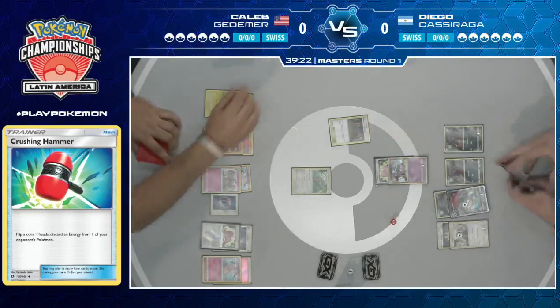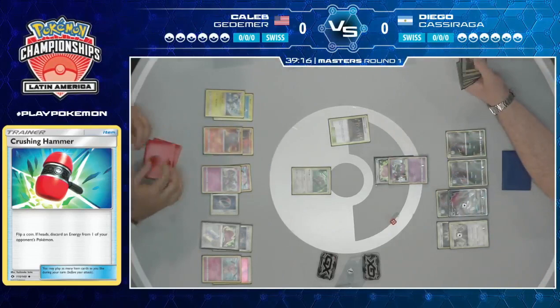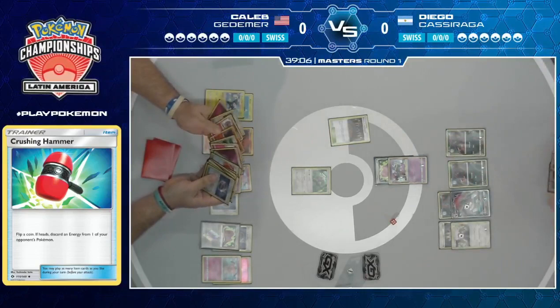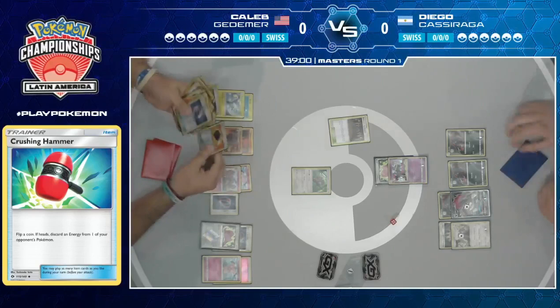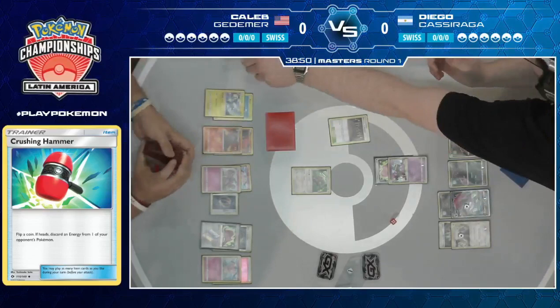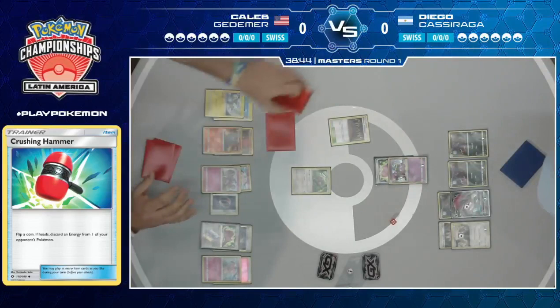He only has one Lysandre's Lab left, so another pass. Rainbow Energy coming down on that Oranguru. We might be seeing some resource management a little bit later. Oranguru is a very important card, especially in the control variants of Zoroark — being able to take any two cards from your discard pile and put them on the bottom of your deck, getting back important resources to slow the game down and secure your win. We've seen this card take over so many games, and the power it has especially in combination with Zoroark GX — who would have thought?